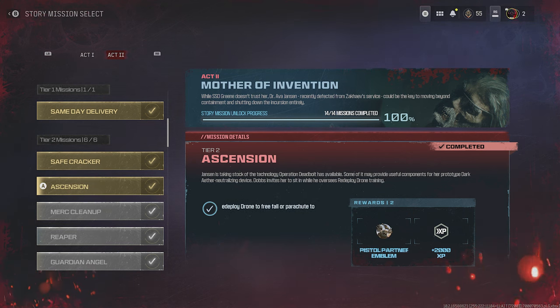Ascension requires you to use a redeploy drone to freefall or parachute to a different threat zone. Go on the map and look for a redeploy drone — they have a weird four-leaf clover look to them. Find one close to the border between two different threat zones, use it, and parachute into a different threat zone, like going from zone 1 to zone 2. When you hit the ground, you'll get credit.